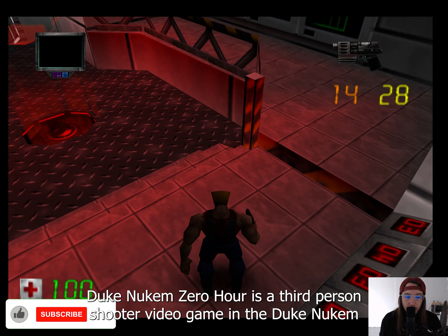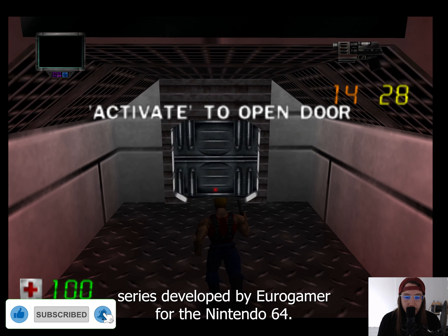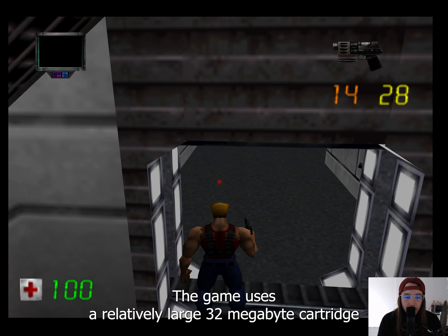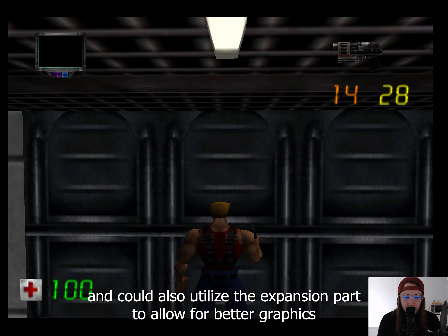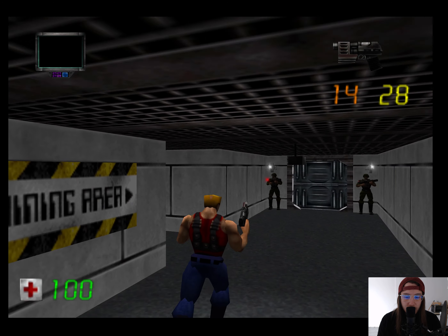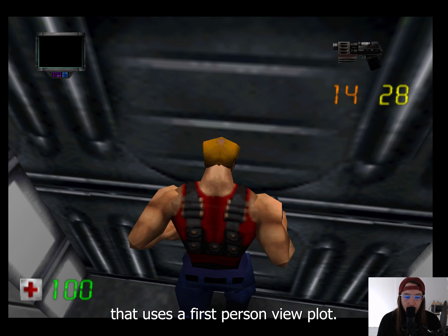Duke Nukem Zero Hour is a third-person shooter video game in the Duke Nukem series, developed by Euricom for the Nintendo 64. The game uses a relatively large 32-megabyte cartridge and could also utilize the expansion pak to allow for better graphics, at the cost of slowing down the framerate. It has a four-player split-screen multiplayer mode that uses a first-person view.